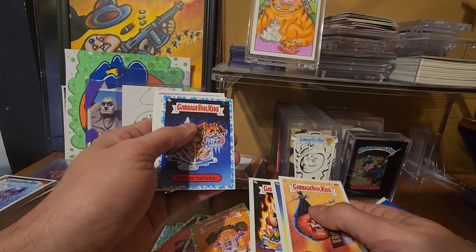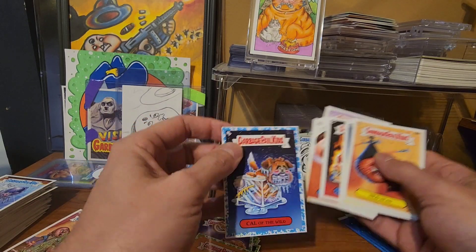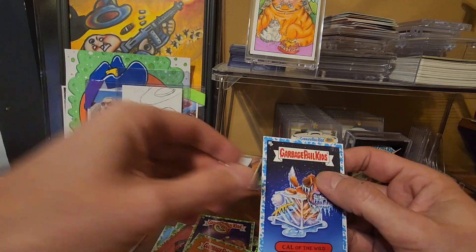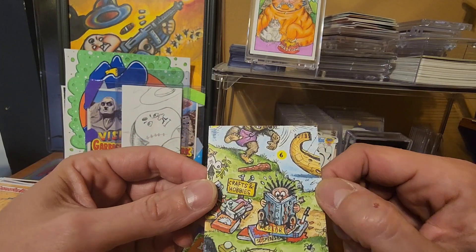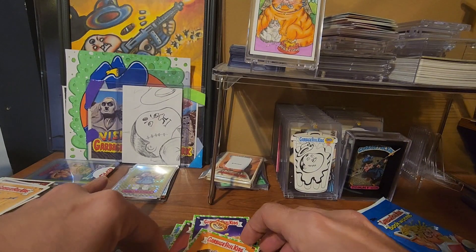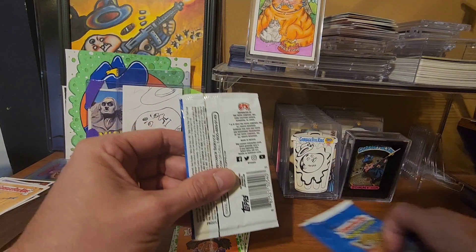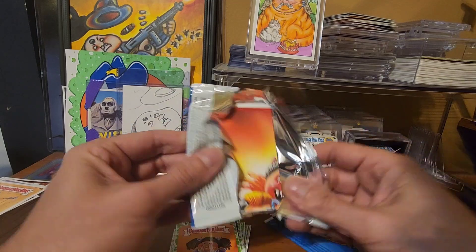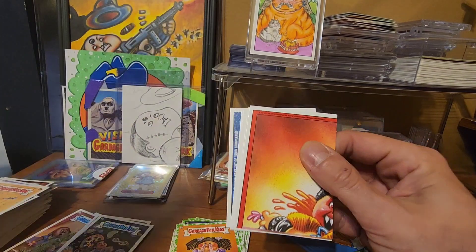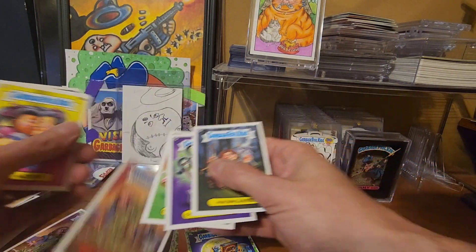There's our blue — we get a blue of Cal of the Wild. That's a good one to get, I think. That's going to be number 2 of 99. So we got two numbered cards out of that box, which is definitely a plus — you don't typically get two. You typically get one, or at least that's what I've got.